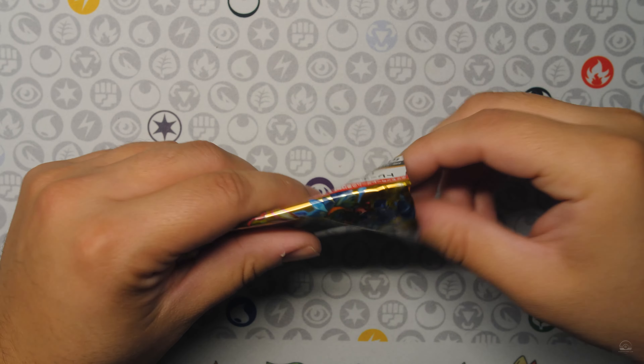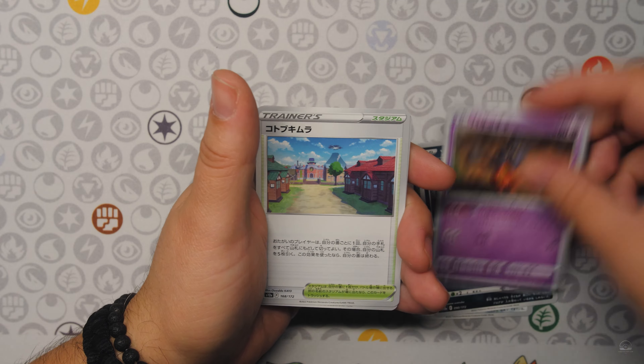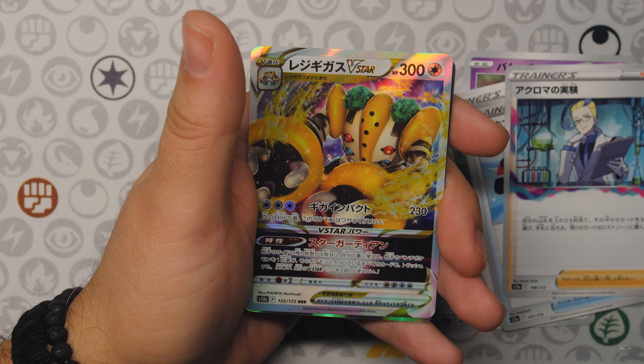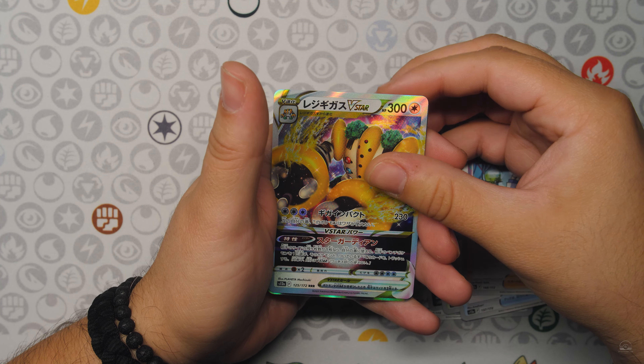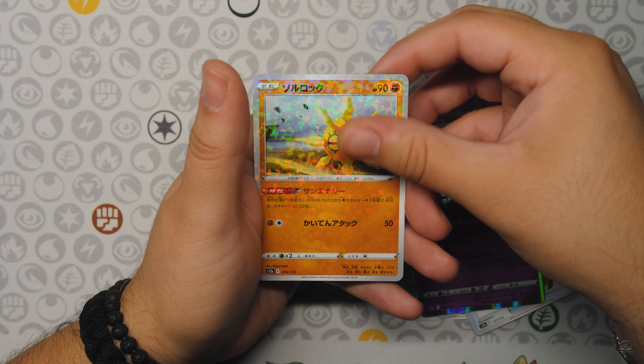Next pack — I have no idea how we can top that Arceus Gold, unless we get a god pack. This is insane — we have a Regigigas V-Star there. The hits just keep coming, man. And a Moltres Hollow, Articuno, and the Solrock Digital.